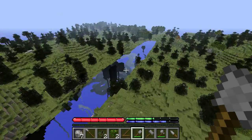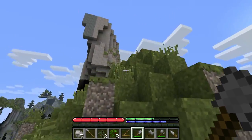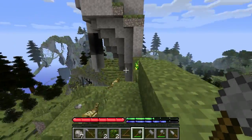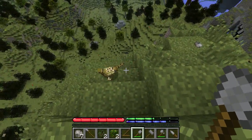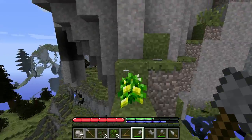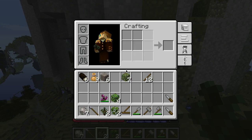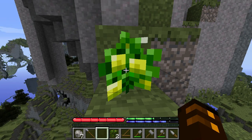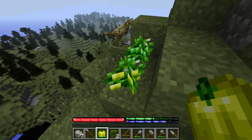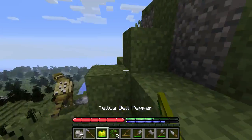Those chunk errors are so frustrating. We're almost up top. Look at this — they're like chickens but they're not! That is amazing. What's this? Empty hand, right-click — oh, yellow bell peppers! Nice, nice. Let's take these.